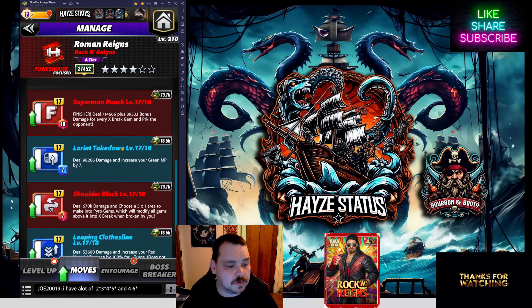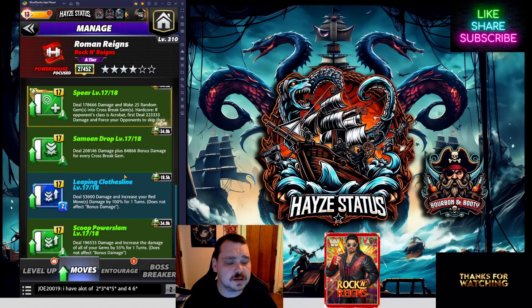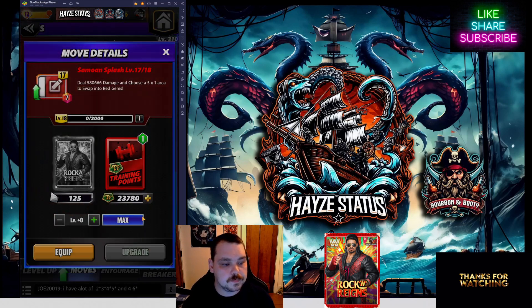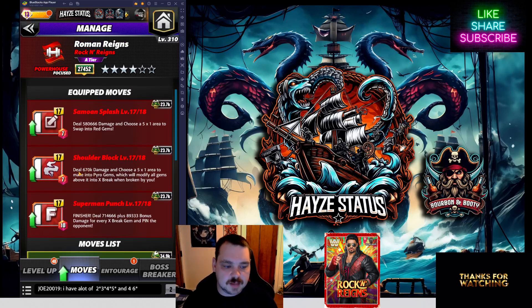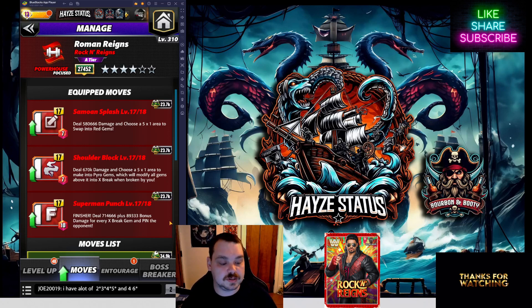Now we're switching over to the build that I think holds the most water and does the most damage, but is finicky in a lot of ways. When Roman was originally released he was looked at as triple red. The Shoulder Block deals 670,000 damage — beautiful base damage — and chooses a five-by-one area to make into pyro gems, which modify all gems above it into X-break gems when broken by you. Combined with the Samoan Splash dealing 580,666 damage, choosing a five-by-one area to swap into red gems, and the Superman Punch — the finisher at 714,000 damage plus 89,000 bonus damage for every X-break gem — that pins the opponent.